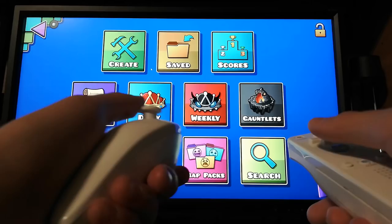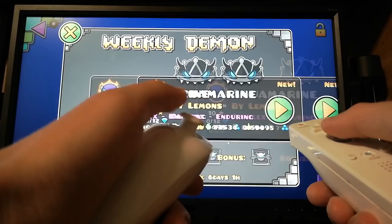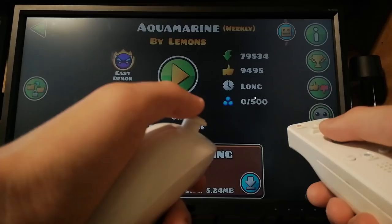What's this week's weekly demon? Aqua Marine by Lemons. Let's check it out with a Wii remote.